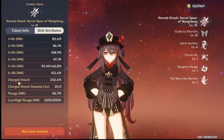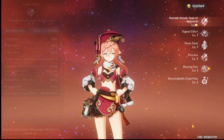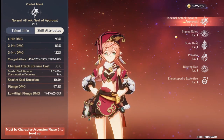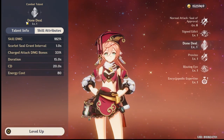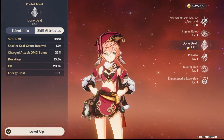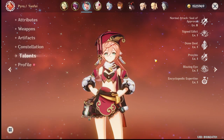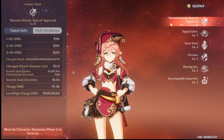Hu Tao's charge attack maxes at 242% at level 10, but Yanfei is at 221% plus 30% from her Q, giving roughly 250%. Keep in mind I haven't leveled her Q yet — not even once — so that number is going to go very high. It actually beats Hu Tao's damage, though in exchange Yanfei takes longer to charge.